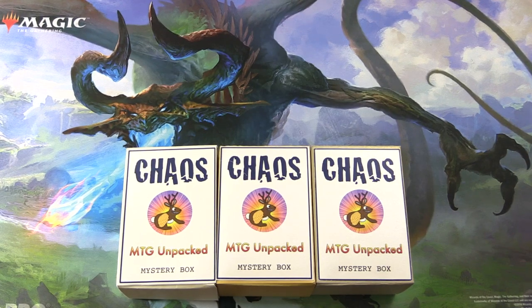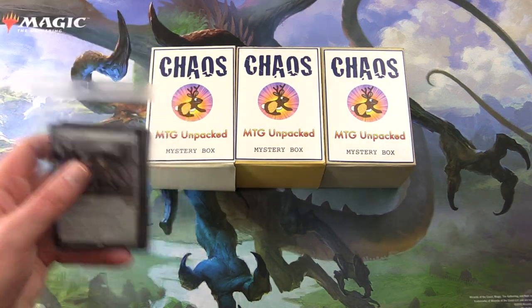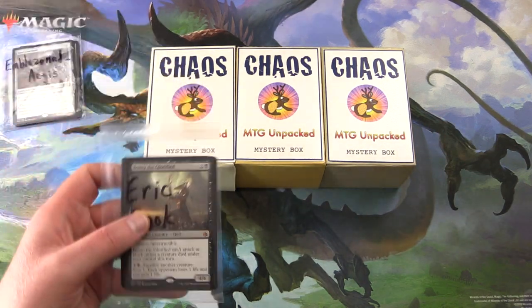Today on MTG Unpacked, it's time for a double dose of chaos. We're cracking open two MTG Unpacked chaos mystery boxes — these things are my vision for how a chaos mystery box should be. Let's move them aside and introduce the patrons: we have Emblazoned Aegis and Eric Cook.